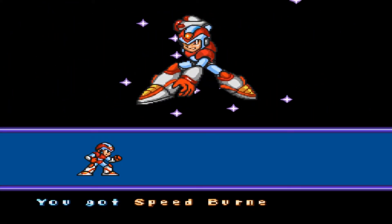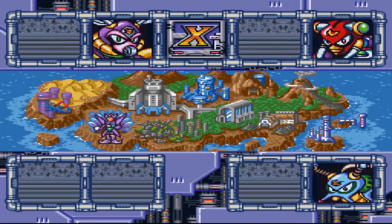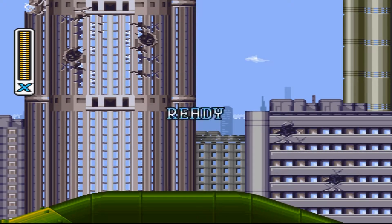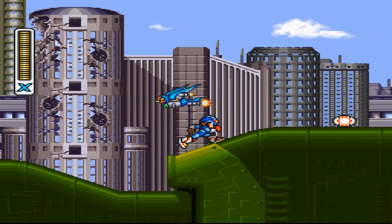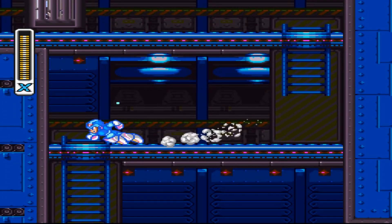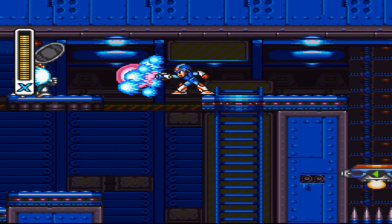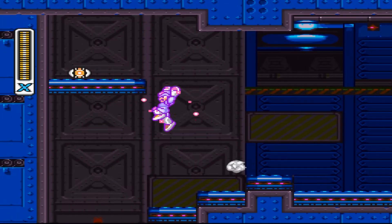Maybe I shouldn't have used it — I need to go back to Wheel Gator's stage once again to get the life under there. I'll do that after we get back to the stage select. Sadly the bubble weapon isn't all that useful apart from enemies that are weak to it — it looks awesome but that's about it.